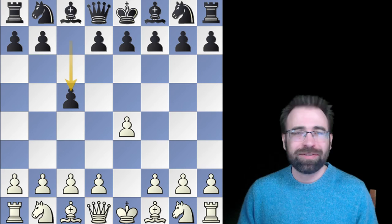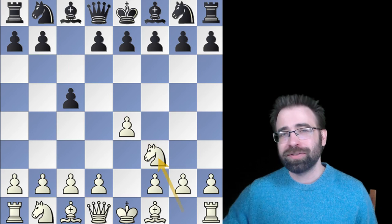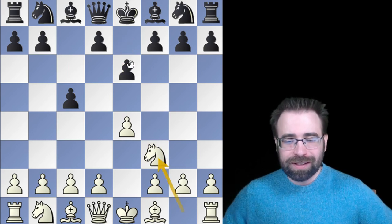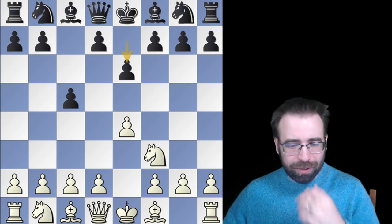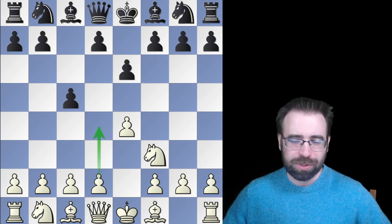Before we deep dive into this new Beaver Gambit, I want to take a moment to talk about the original Beaver Gambit, which occurred after e4, c5, Knight f3. The original idea was to play something creative against e6 Sicilians, where Black is probably hoping either for a Kan or a Taimanov — one of these kinds of positions.